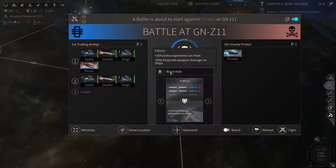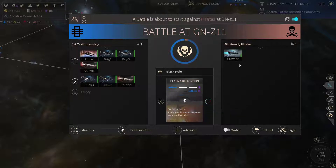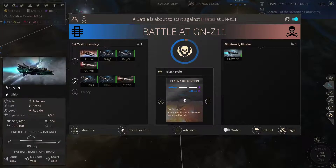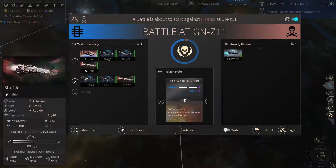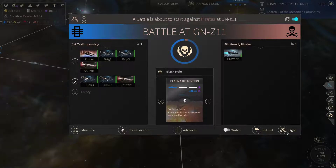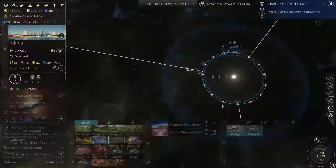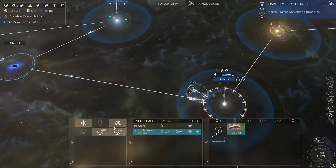Could go for a turtle strategy or plasma distortion potentially. I'm going to do it this way. So let's fight. I'm going to send this gouge out in hopes that I might get rid of a pesky pirate ship.